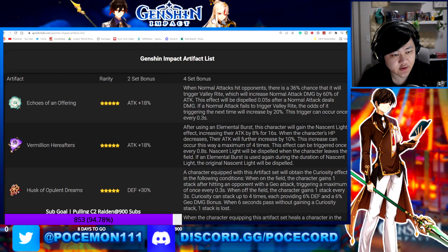Hey folks, welcome back to another Genshin Impact video. Today I'm going to talk about the two new artifact sets they revealed in the recent stream or announcement video. These two artifacts, Echoes of an Offering and Vermillion Hereafters, are probably going to be in the new Chasm area, and they're probably both going to be in the same domain, because that's how artifacts usually are.